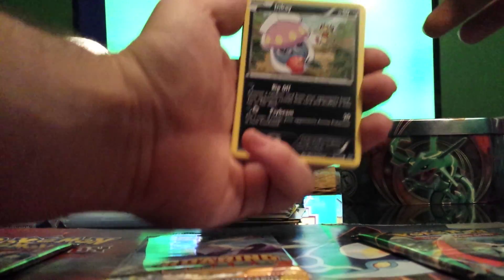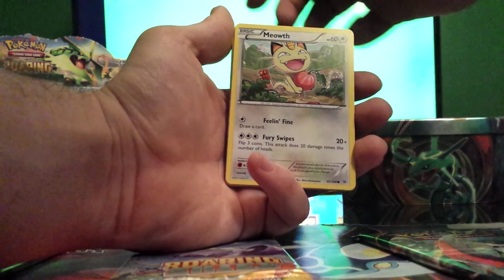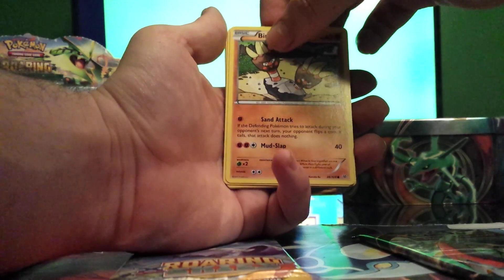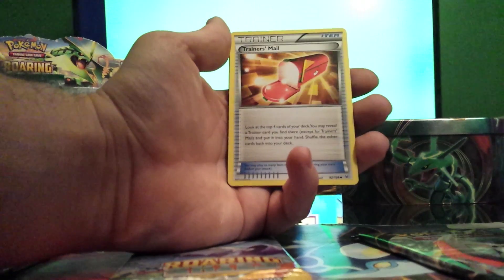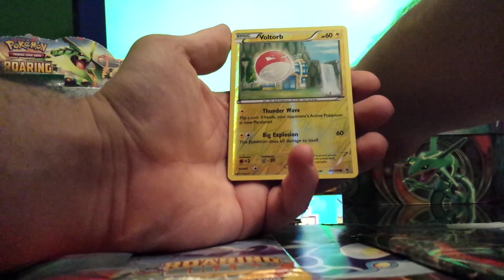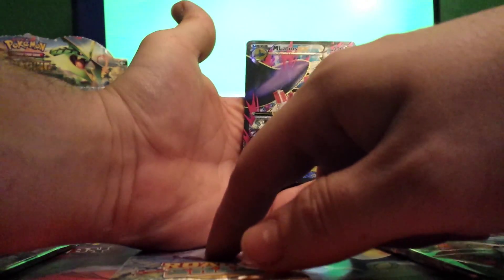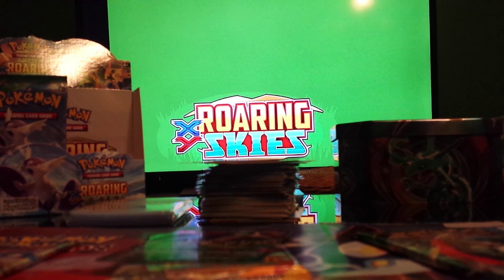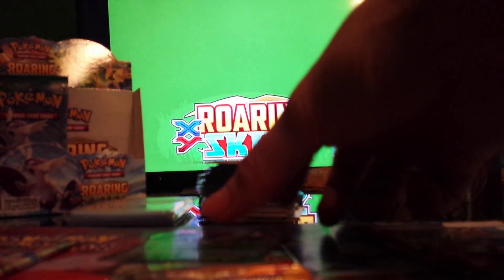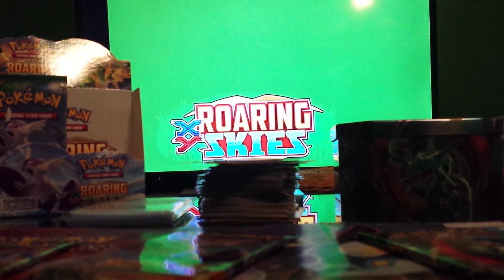We got another EX — I saw that! So the pack has: Inkay, Caskoon, Meowth, Binacle, Gligar, Gallade Spirit Link, Ultra Ball, Trainers' Mail, Full Art reverse — and Mega Gallade EX! It's a full art too. Nice! I am getting good pulls. I got a Mega Gallade from a Mega Gallade pack — what are the odds?